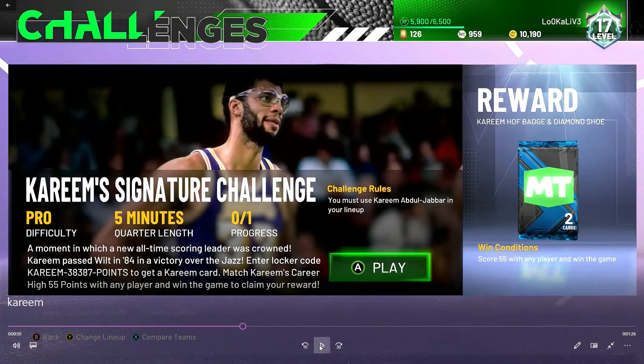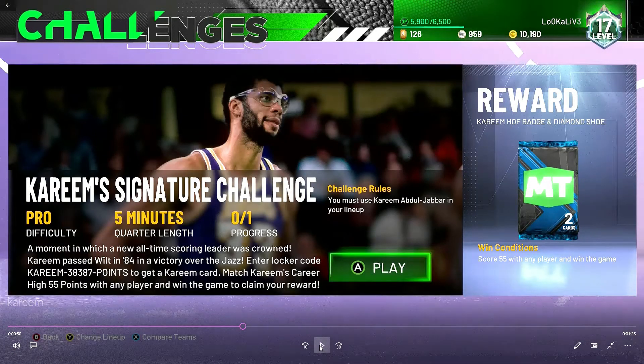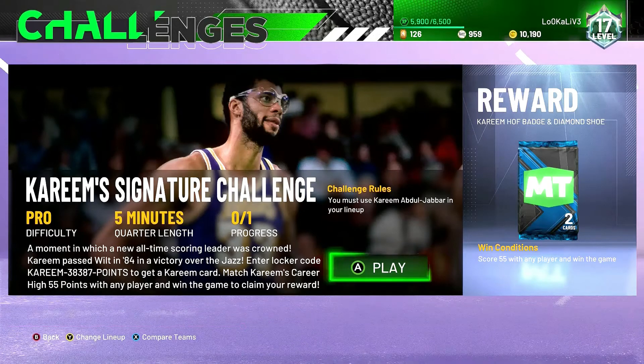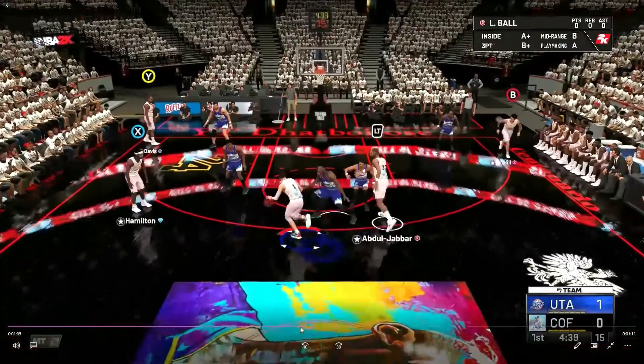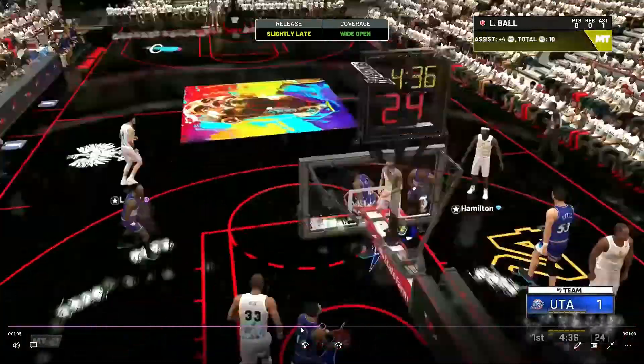The challenge is to score 55 points with any player, but I'm using Kareem since it's his challenge. We're going up against Ricky Green and Adrian Dantley — those two were killing us because of my LaMelo Ball and Lonzo Ball, just scoring and driving and I couldn't stop them. Towards the end I thought I was gonna lose, but I pulled it off. Just pick someone who can actually defend Ricky Green and Adrian Dantley, because Dantley is a diamond card.